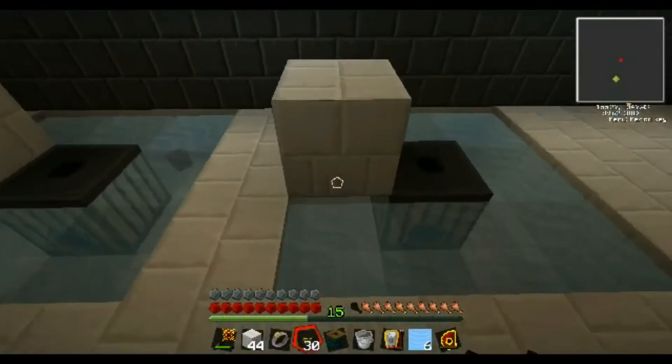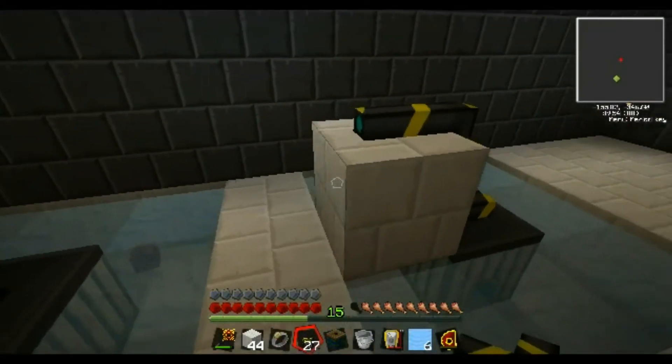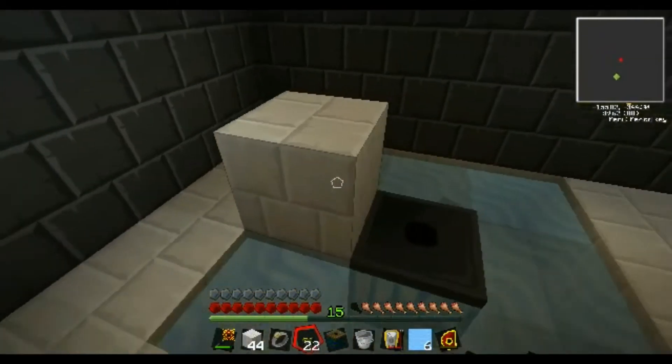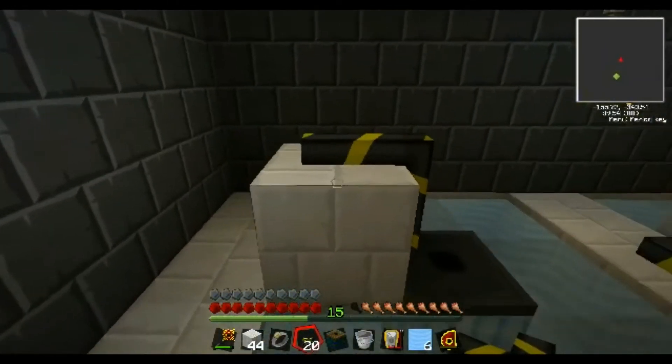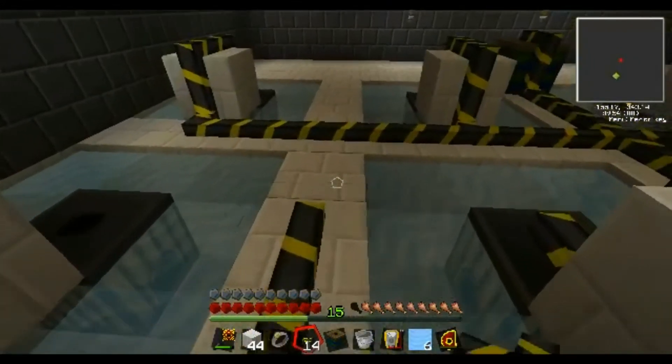So here we go. We got these bricks here, and the reason these bricks are up like this is because we need a way to get the blue alloy wire over here without screwing up our water source. Because we do need water on all four sides, or it will not work correctly — in fact, it won't work at all. It might work like a tiny bit.